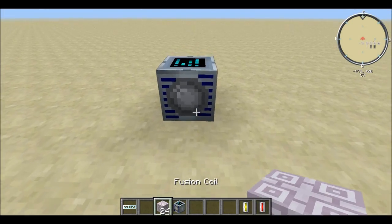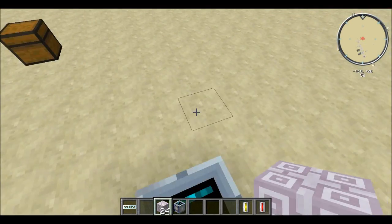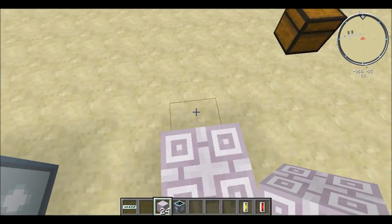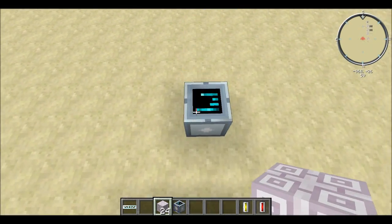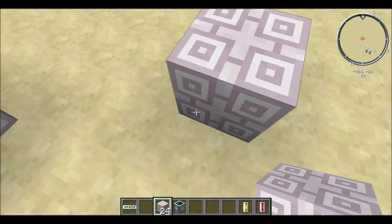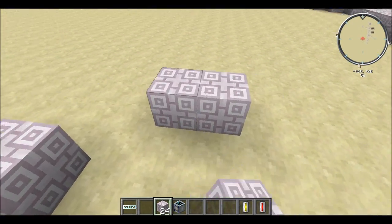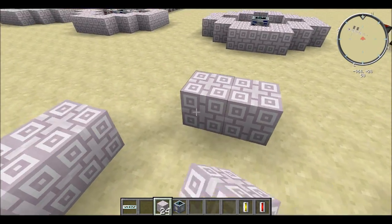We're going to put down the Fusion Reactor block itself. Then, if you count out 2 from each side, place 3 blocks on each of the four sides — 3 blocks here, 3 blocks here, 3 blocks here, and 3 blocks here.